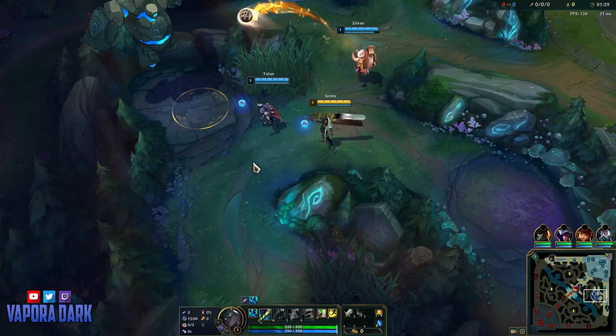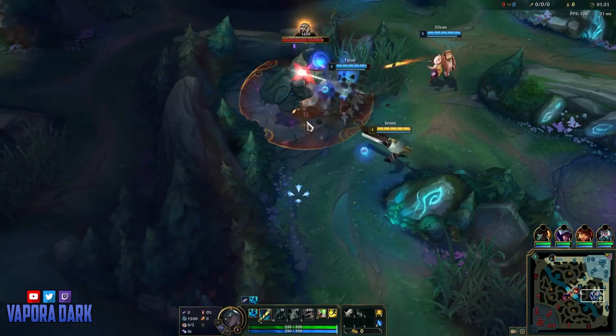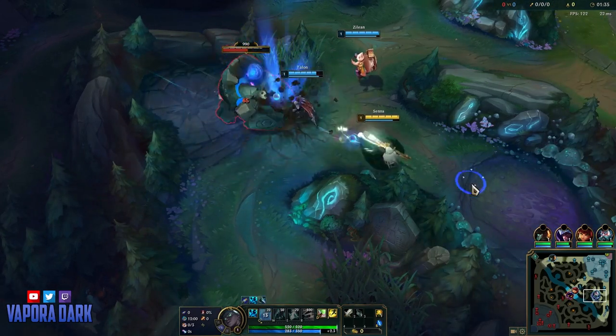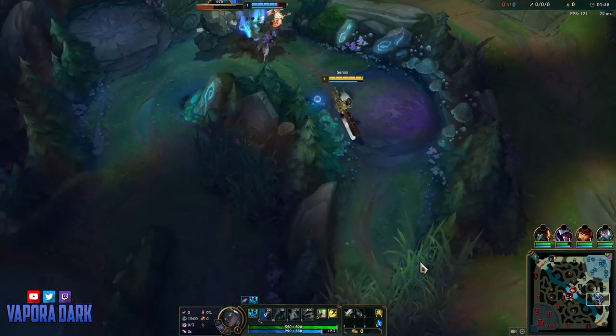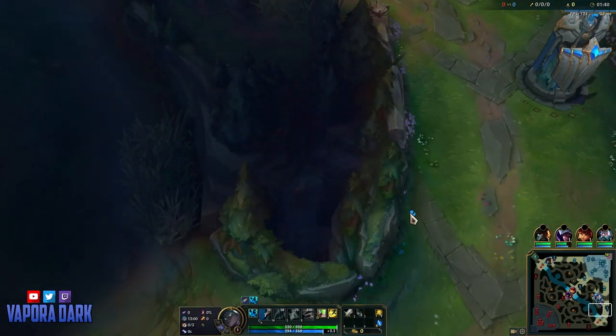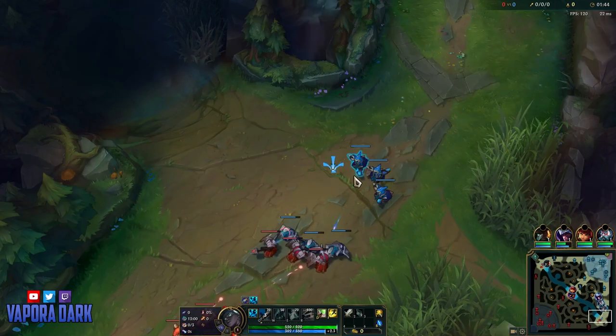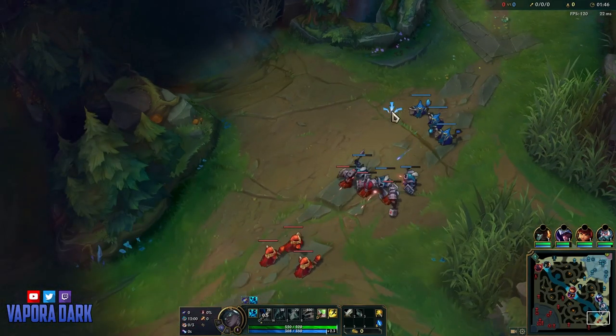To understand Senna, the first thing we need to talk about is her passive. Senna's base AD doesn't scale per level — instead she absorbs Mist which gives her 0.75 AD per stack. Early on in the game this will tend to keep up with most champions' base AD scaling, but as the game goes on and her mist generation accelerates while champion levels begin to slow, her base AD will start to scale like crazy.